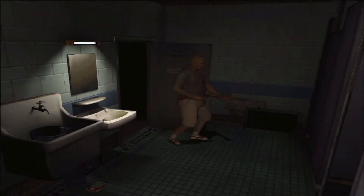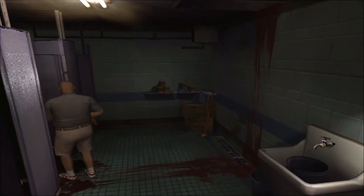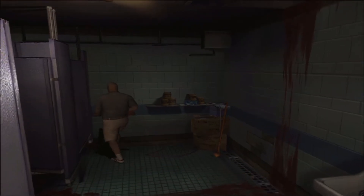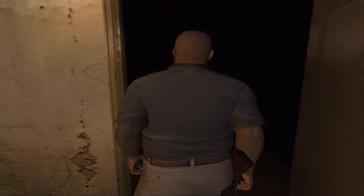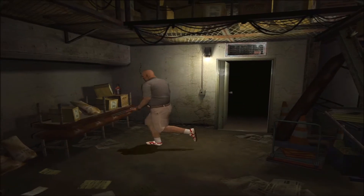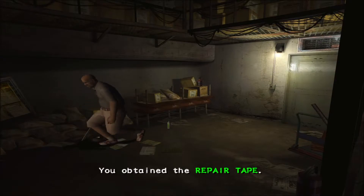Dans les toilettes, vous pouvez avoir un événement aléatoire qui se produit, comme ce cri de femme. Entrez ensuite dans la zone de stockage pour récupérer le rouleau de vanne adhésive qui va vous aider à colmater les tuyaux du sous-sol.